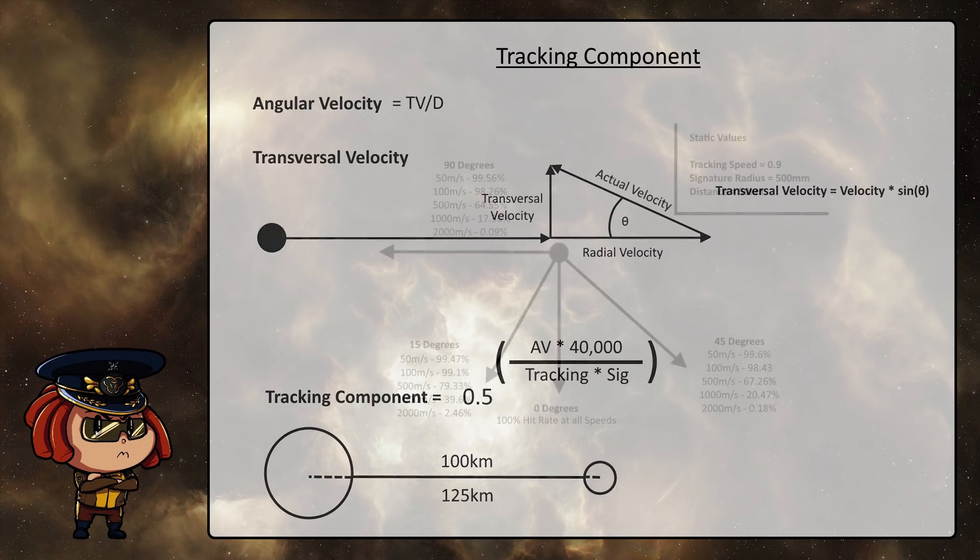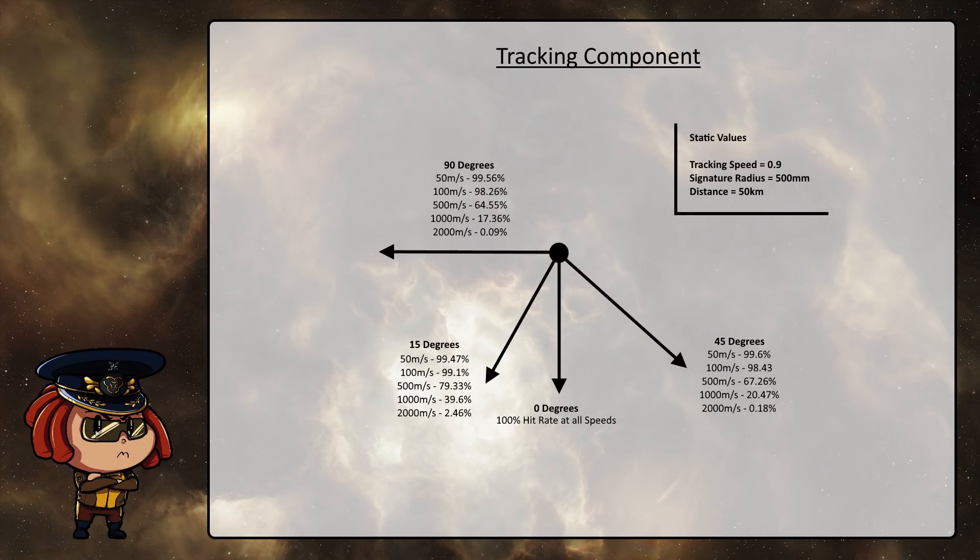Just to give a brief demonstration of how this calculation plays out for things like angle of approach and speed: here's a variety of different angles and speeds with a static value of signature radius and tracking speed, and then the hit chances that come out of that equation, so you can get a quick guideline of how all these things end up playing out. Although for things like this, if you're actually intending to do them seriously, I would suggest using PYFA and letting it calculate the hit chances for you, as doing all this maths properly is not worth your time in all likelihood.